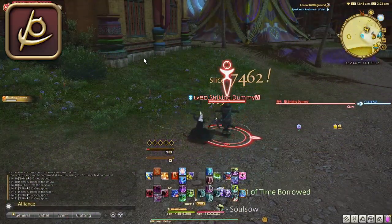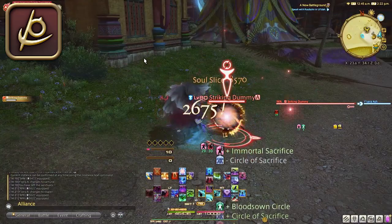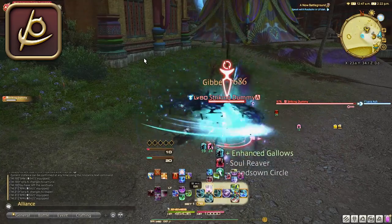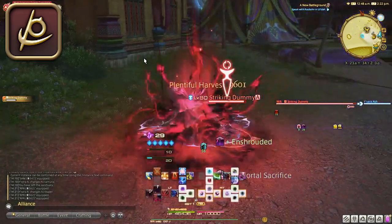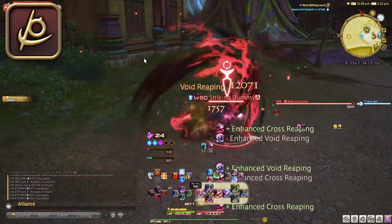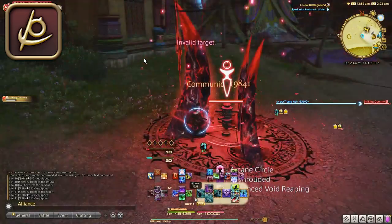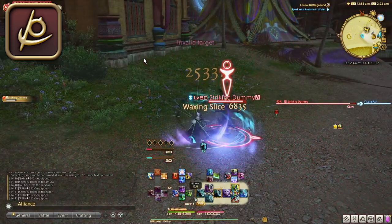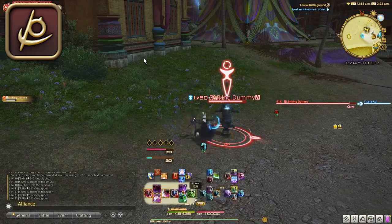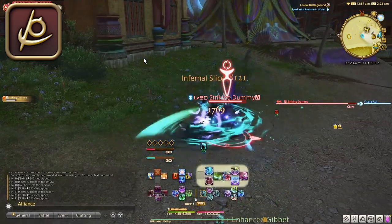Lastly, Reaper unlocks at level 70 in Ul'dah — I guess most of the melee are just in Ul'dah. You may have heard that Reaper is broken, OP, and the strongest DPS out there — you would have heard correctly. The job gauge is the soul gauge, which you gain by using your regular GCD combo. The job abilities list is pretty extensive compared to other melee jobs, but the great thing about Reaper is that since it's a new job, higher tier abilities replace lower ones rather than being separate buttons — which really helps with button bloat. The main abilities that use your soul gauge are Bloodstalk, your single-target ability, Grim Swathe, your AOE ability, and Gluttony, another stronger AOE ability.